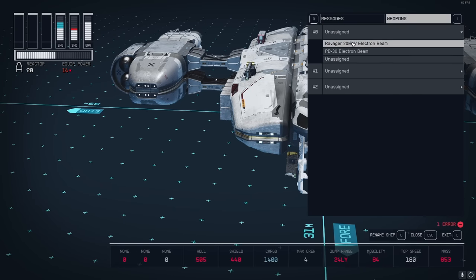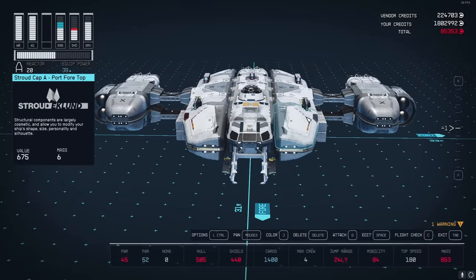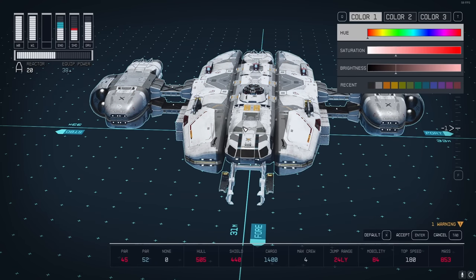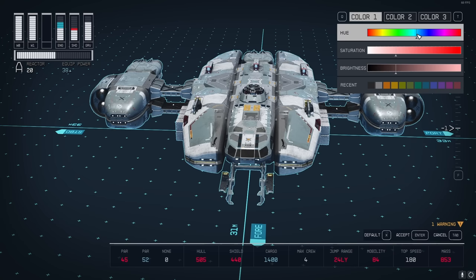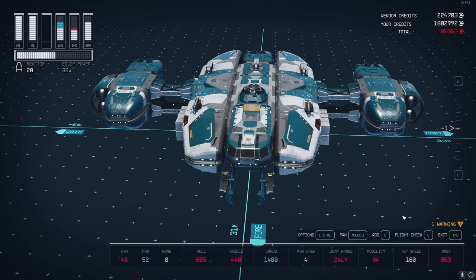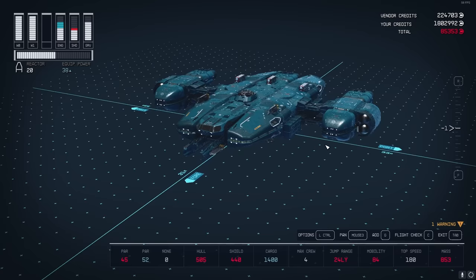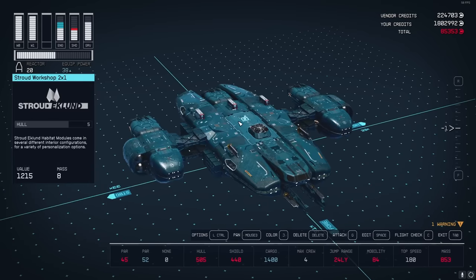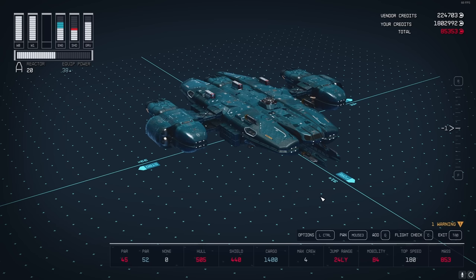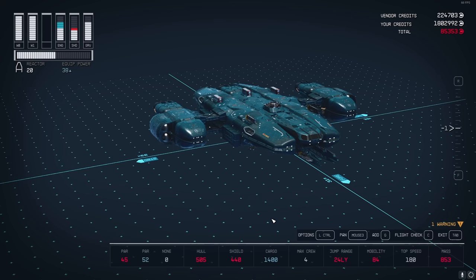Go to flight check, go to Weapons, click on W0 and assign it to one weapon, then W1 and assign it to the other. The ship is ready. For color, double-click the cockpit to select the whole ship, then click on color. I put the saturation up and the brightness down, then use Recent to apply it quickly across all parts. I'd probably call this ship Blue Lightning - it's 180 speed with 84 mobility. Fast as you can possibly go while still having decent cargo space.